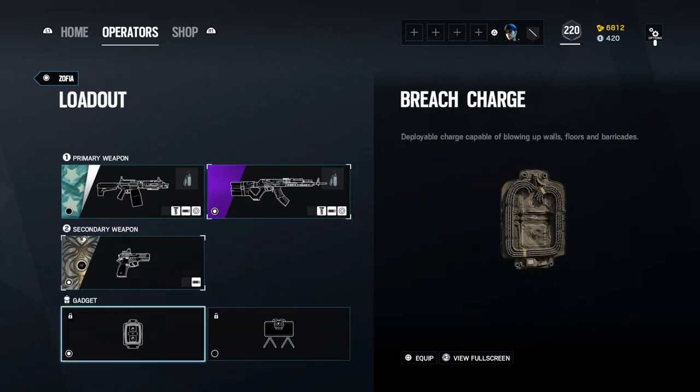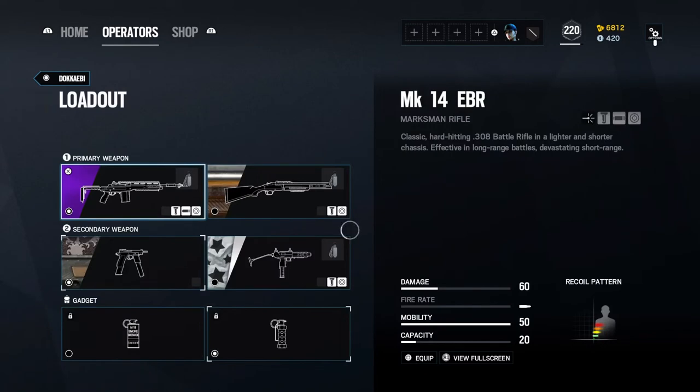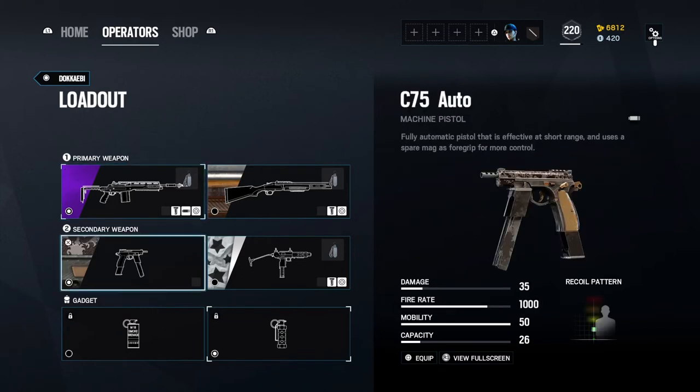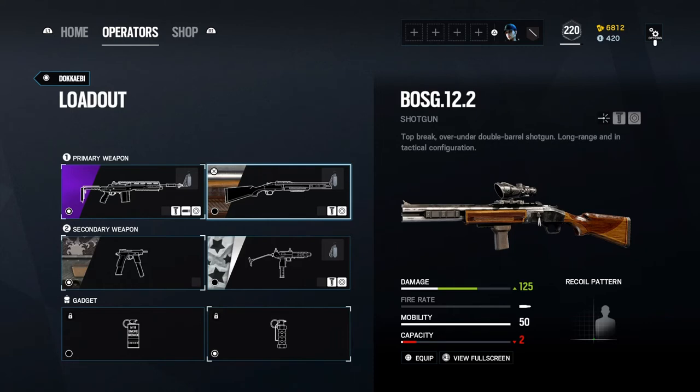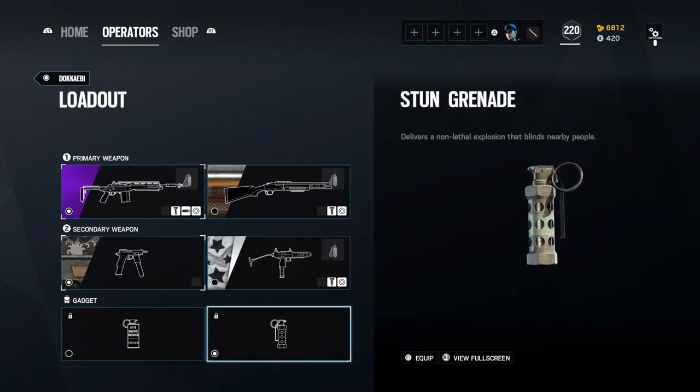You can go either claymore or breaches with Zofia because she has her Lifeline which is pretty much like a breach charge at a distance, so she's like Ash. It depends on the map. For Dokkaebi, I recommend using the Mark 14 and the C75 Auto. The BOSG she uses only two shots — even with the ACOG it's not a very good gun. The SMG has a really random recoil pattern, so I use the C75 Auto instead. A change with the Year 1 Season 5 patch took away Dokkaebi's frags and she now has stun grenades.